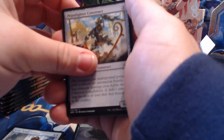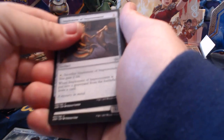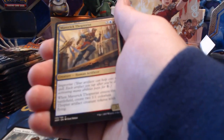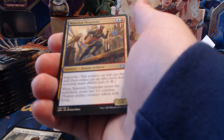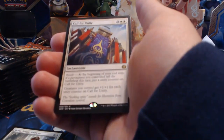Pack six: Shipwreck Moray, Adicaeus Infiltrator, Frontline Rebel, Aether Herder, Night Market Aeronaut, Prizefighter Construct, Sweatworks Brawler, Renegade Map, Implement of Improvement, Aether Poisoner, Weld Fast Engineer, Aerial Modification, Maverick Thopterist, and Call for Unity as our rare.